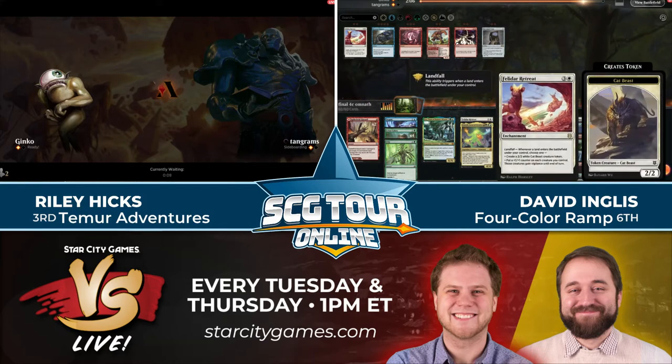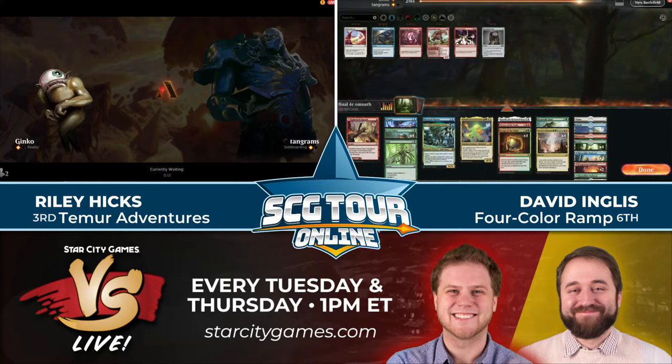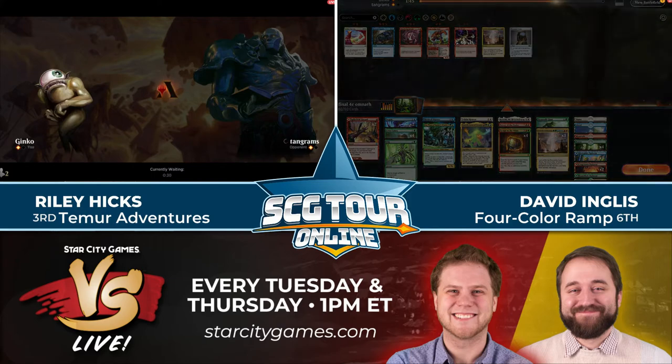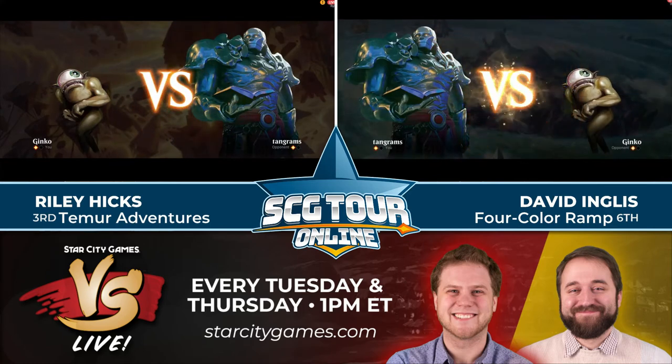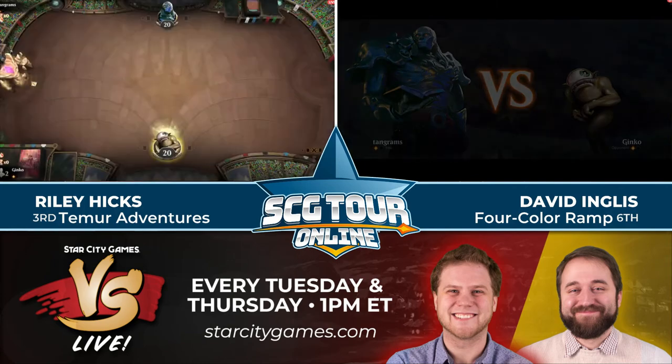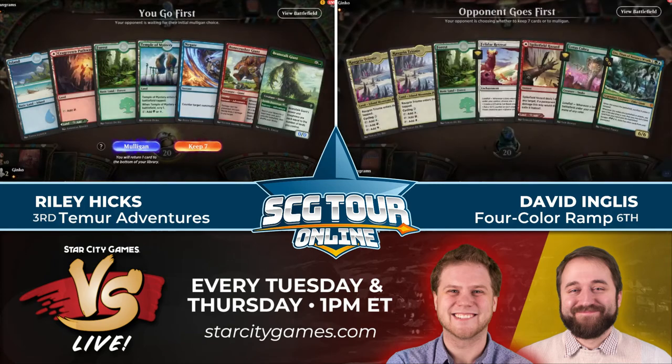Ingles is going to revisit the sideboard. Riley Hicks conserving valuable mental energy — no interest in sideboarding in any matchup. I still love that. Fate of Wishes, Burning Wish, Cunning Wish — these are all things I like to use as my sideboard instead of having to think about sideboarding. Here's my sideboard guide — don't.